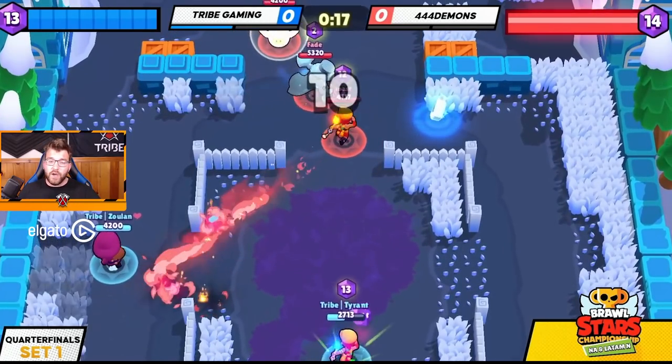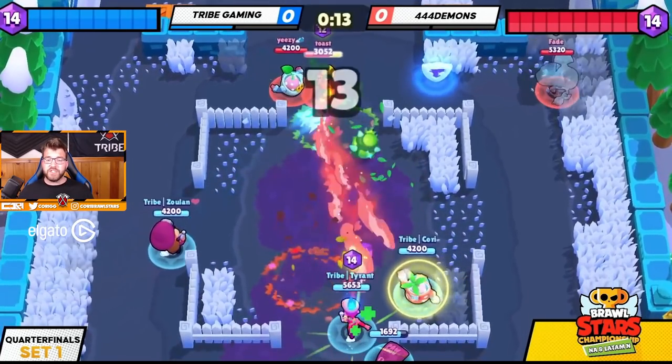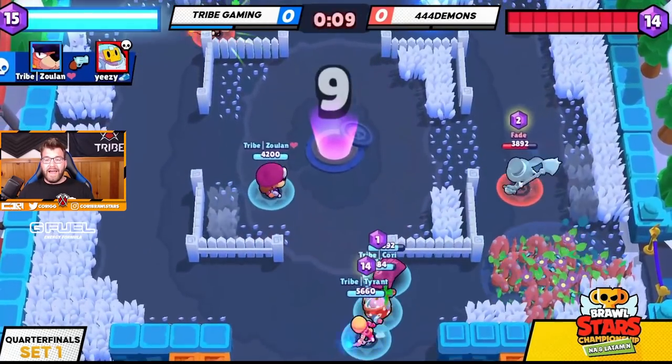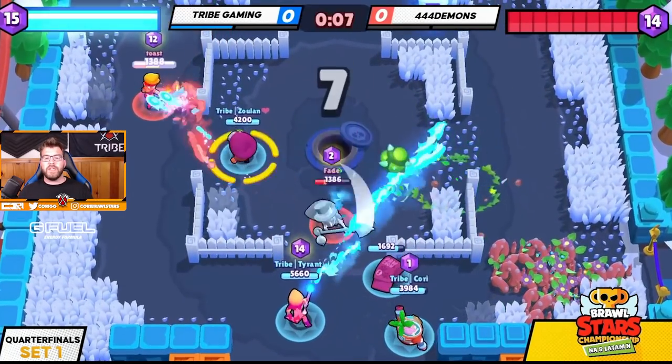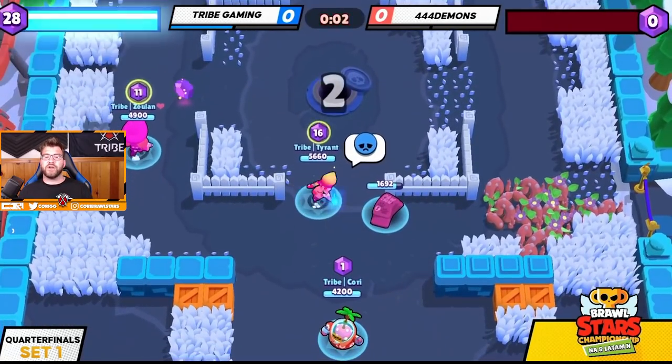The spawn is on our side. We need to come back into mid to get control. They're backing up a little bit too much. The last gem — 15 gems spawn on our side. We have the countdown. At this point, all we need to do is survive. We're going to get that win. What a crazy game — we did win against the counter comp.